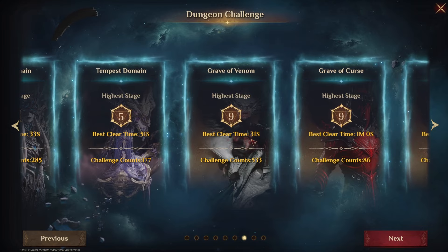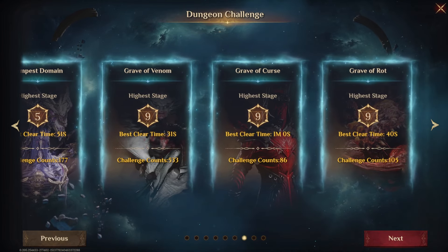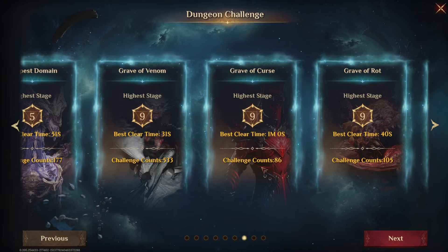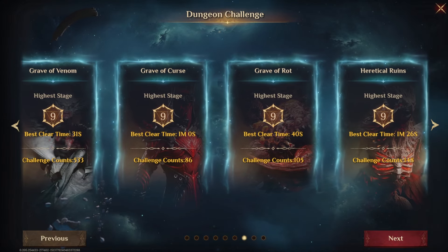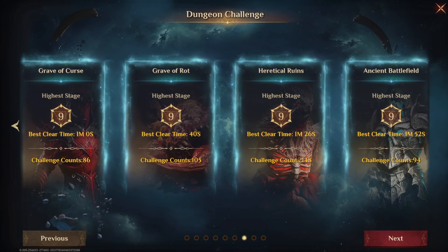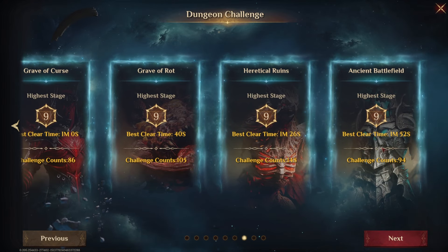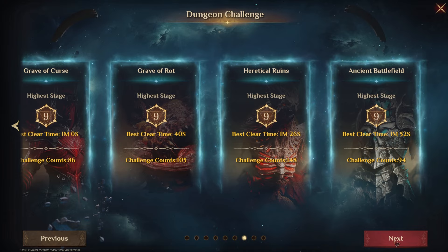Grave of Venom — my best clear was 31 seconds on Stage 9, did that 533 times. Grave of Cursed, 1 minute exactly, 86 times. 40 seconds on Grave of Rot with 105 runs. Heretical Ruins, 1 minute 26, 148 runs. And 94 runs of Ancient Battlefield with the best time of 1 minute 52 seconds.